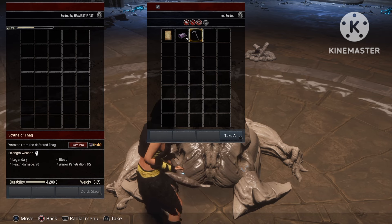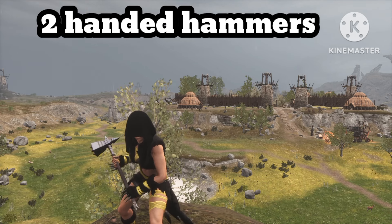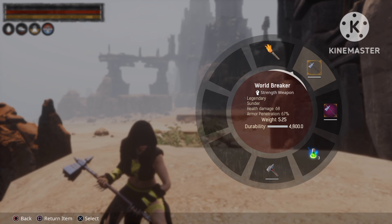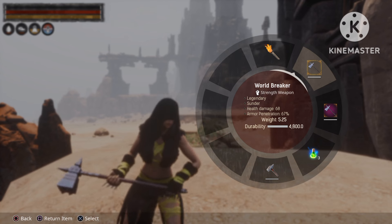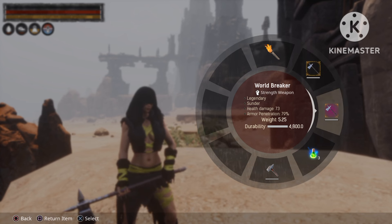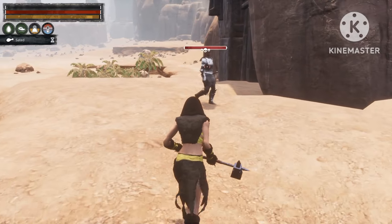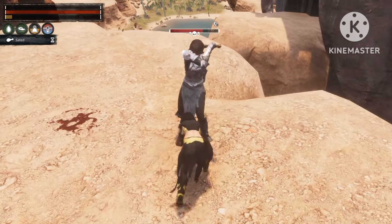Next up is the two-handed hammers. Starting off with the Worldbreaker — 68 health damage and 67% armor penetration. After master weapon thralling it's 73 health damage and 79% armor penetration, which is very very good. Look at how much damage I do to the Arena Champion because of the high armor penetration.